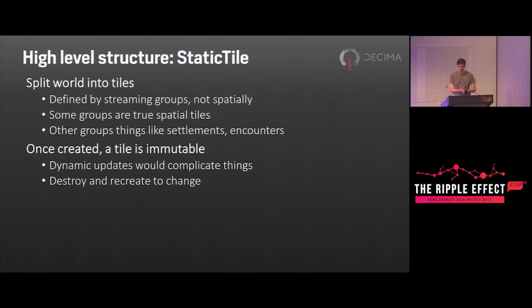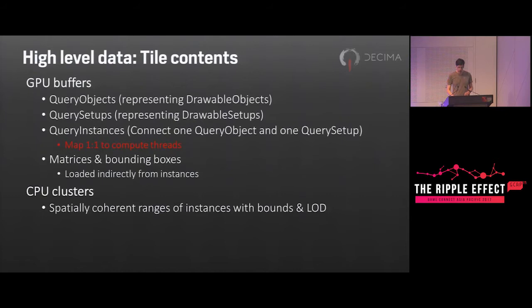To cull all this data we obviously need some spatial structure. At the top level we split the world into static tiles — sometimes true spatial tiles like a rectangular region of the world, and sometimes things like settlements and encounters. The static tiles are defined by the streaming system, and the static scene didn't get to choose what they would be. The tiles are created so that they're immutable and can't be updated, which simplifies things — we don't need to handle piecemeal updates to tiles.